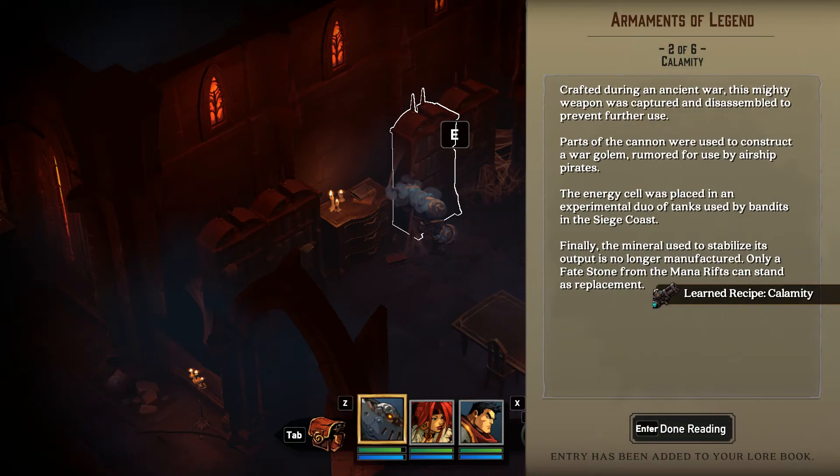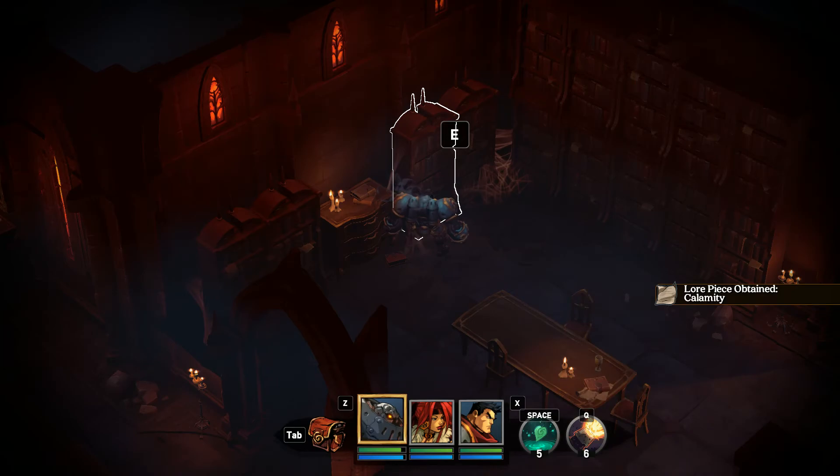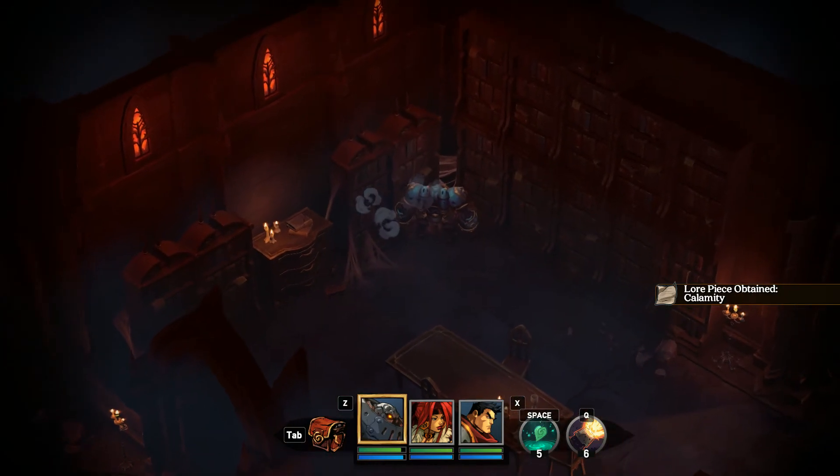Crafted during an ancient war, this mighty weapon was captured and disassembled to prevent further use. Parts of the cannon were used to construct a war golem, rumored for use by airship pirates. The energy shell was placed in an experimental duo of tanks used by bandits in the siege coast. Finally, the mineral used to stabilize its output was no longer manufactured. Only a fair fate stone for the mana rift can stand as replacement. So that might be what we need for Brett's level 3 burst. Calamity might be what it's called.